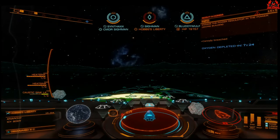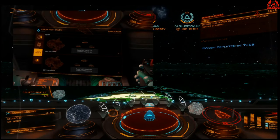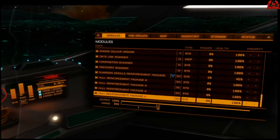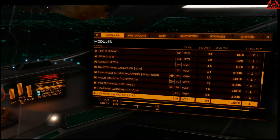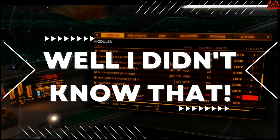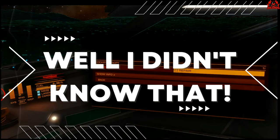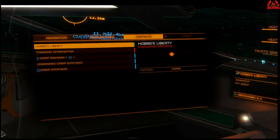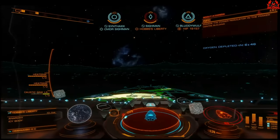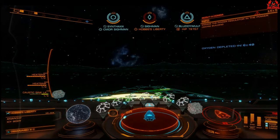And when your canopy has blown, you can't get out to walk around, you can't get out to get into your SRV and abandon your ship — even if you have some of your squad there who have got free space that could potentially pick you up and take you away. And more's the point, your crew can't come and rescue you. I said the words: well, I didn't know that. And a lot of people on the stream didn't know that either.